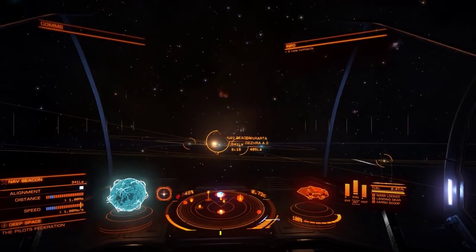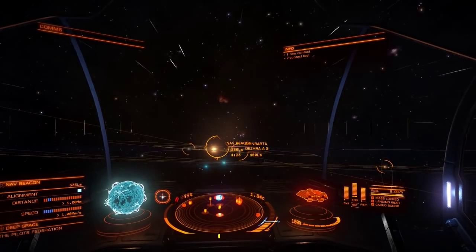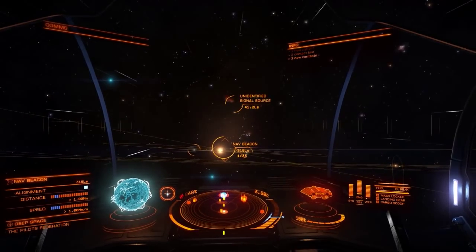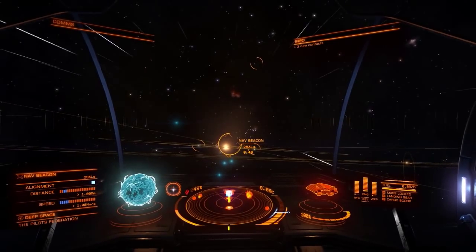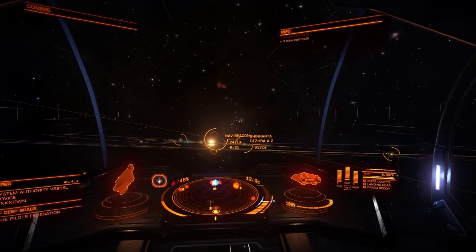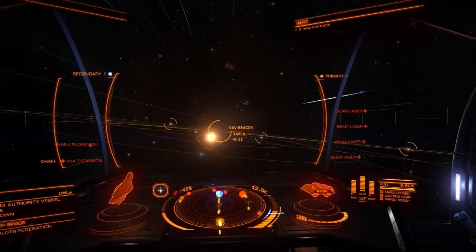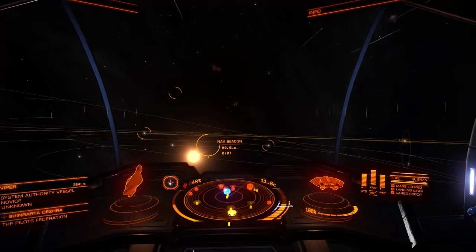The other good thing is that being in an Asp, it's probably a little bit less of a target — obviously less than a Type 6 would be, but even less than a Cobra as well. I think somebody would have to be really looking for a fight to come after an Asp — although it would depend on what ship they're in. Somebody in a Python probably won't care too much. But we're getting pretty close to the nav beacon now.